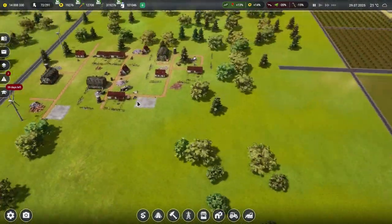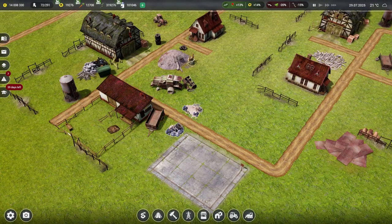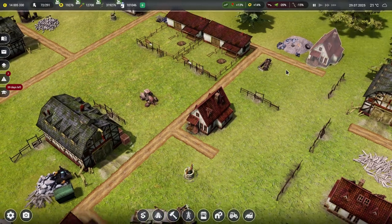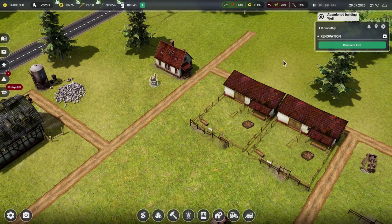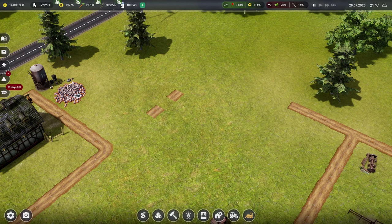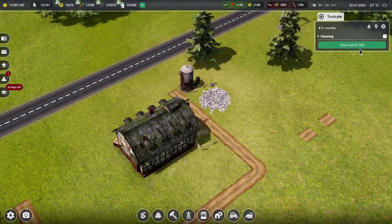Now we need to do something about this area. Are there any machines? There are some tractors and things lying around, which is pretty good. There are also many piles of trash and nonsense around. Can we just get rid of these? Away with you, fences and roads and things. Let's demolish all this stuff. We can demolish a building, but we can't demolish a pile of trash — we have to pay for that to go away.